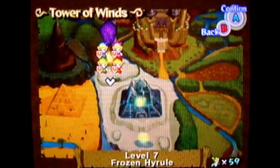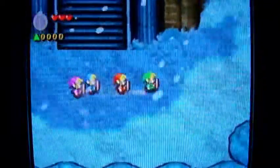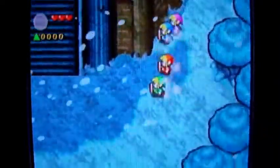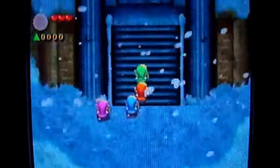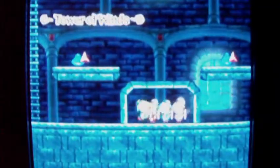Hey there everyone and welcome back to the walkthrough. This is the Tower of Winds. Let's go rescue Princess Zelda, or at least I would think she's gonna be here. I always like to take a look around the sides of the temple just for the fun of it. There's usually nothing there, but it never hurts to try.